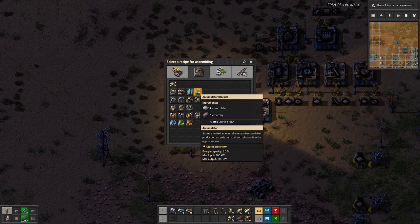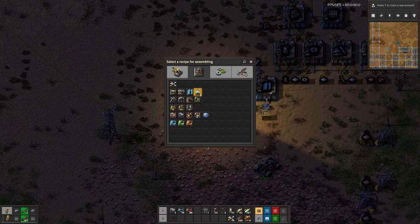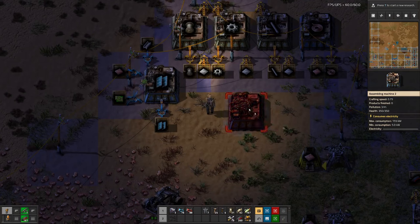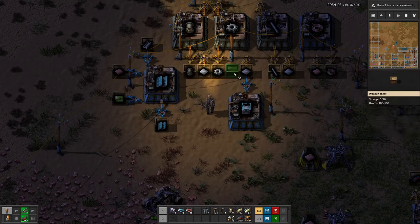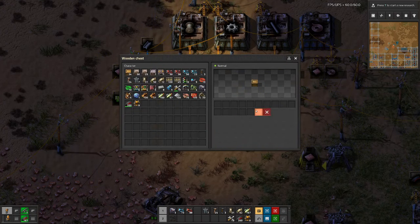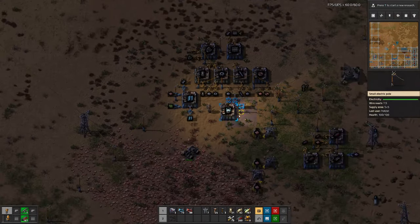Here we have those inputs set up. We can have batteries over here — accumulators — which we'll have to fill in, and then have an output. I think we will not limit this one because it's limited by the input anyway.